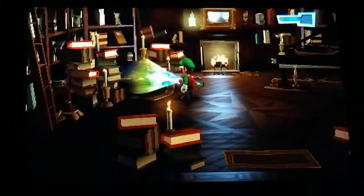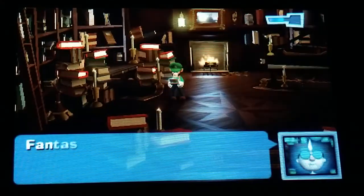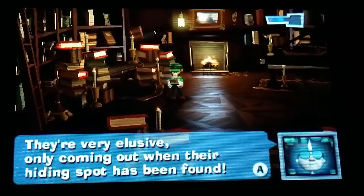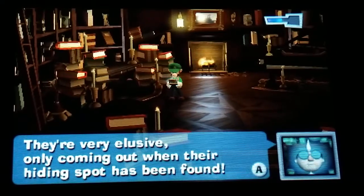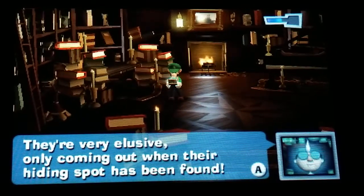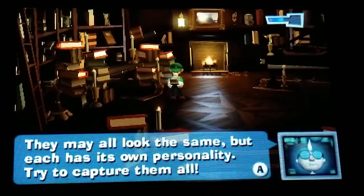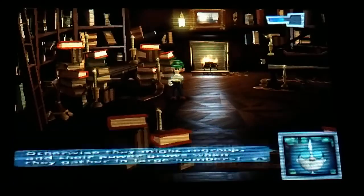Catch the boo! Wait — Professor Egad. Fantastic, I'm glad you found and captured that hooligan. They're very aggressive, only coming out when their hiding spot has been found. They may all look the same, but each has its own personality. Try to capture them all — otherwise they might re-gather, as their power grows when they gather in large numbers.